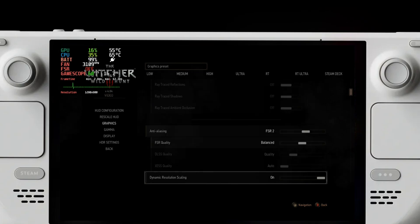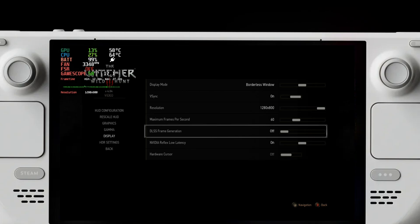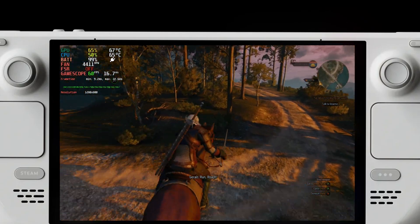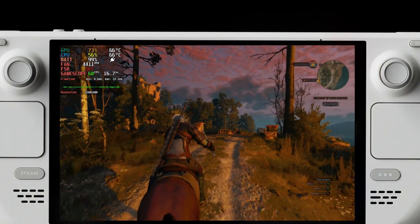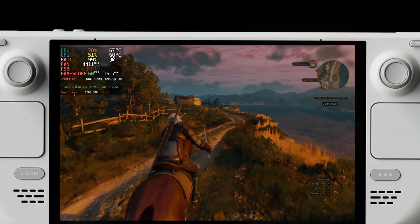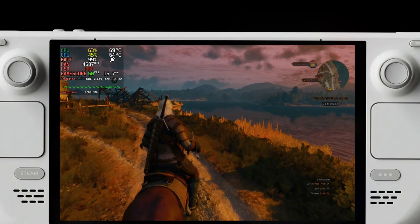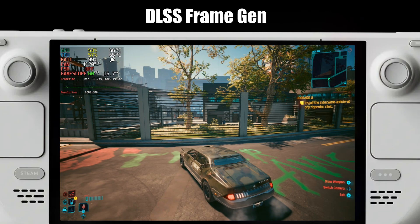Specifically with The Witcher, I found it doesn't work very well. Initially it worked fine, but after that I started getting frame skips — your frame count goes up but the game becomes literally unplayable. So this might break some of your games. The good thing is you can always just turn off DLSS frame generation and it will go back to normal. This will work just fine for some people and not for others.